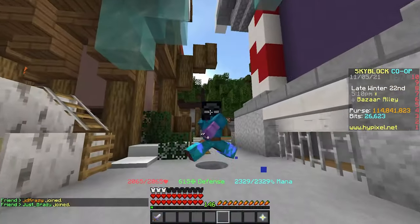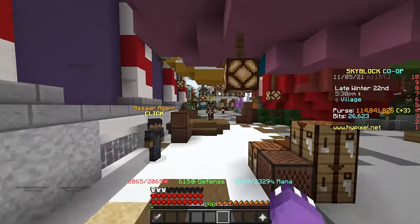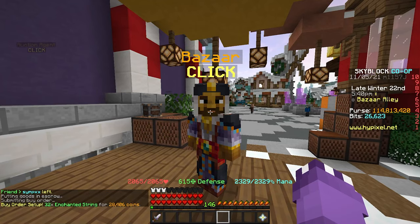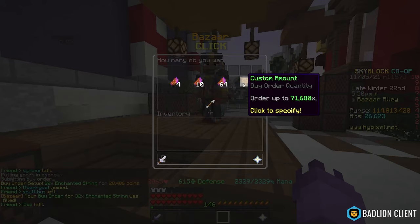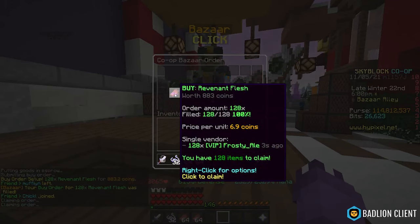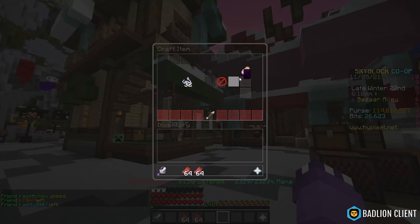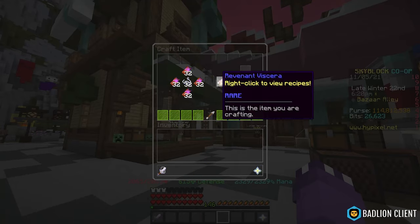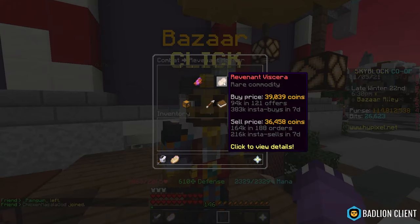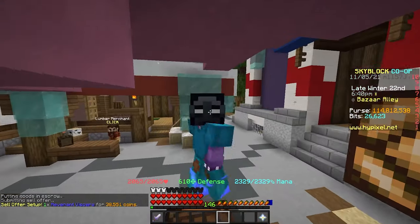Finally, the best flip right now: head back to Bazaar Alley. In the Bazaar, go to Enchanted String and create a buy order for 32 of them for 28,000 coins. Then go to Revenant Horror and buy 128 Revenant Flesh for 800 coins. Both buy orders fill instantly — this is a super high-volume area. Total spent: about 29,000 coins. At the crafting table, use the quick crafting recipe to craft a Revenant Viscera. In the Bazaar under Revenant Horror, Revenant Viscera is going for 39,000 coins — that's 10,000 coins profit per craft.